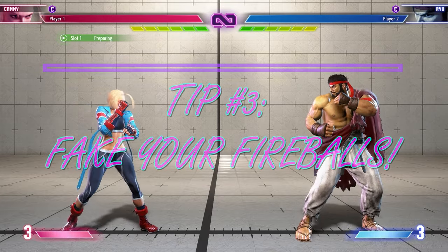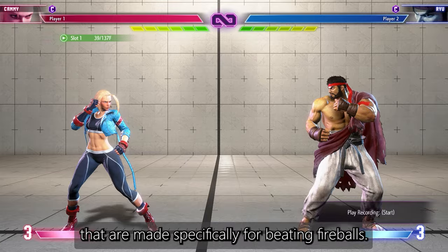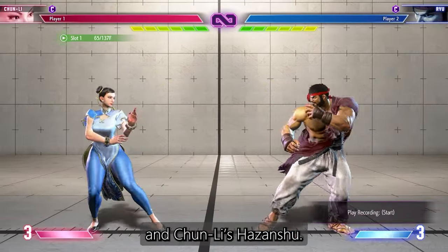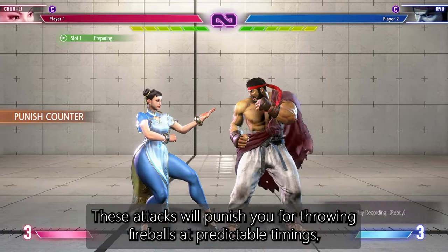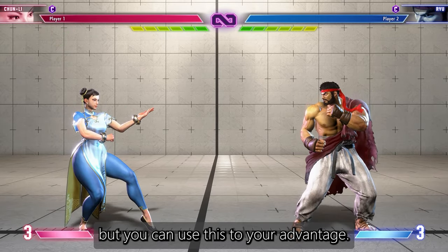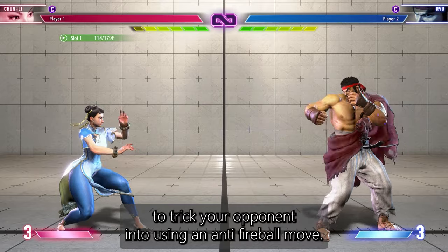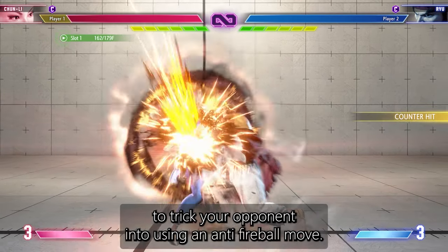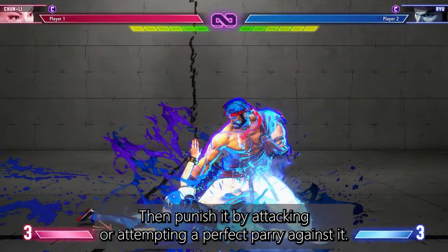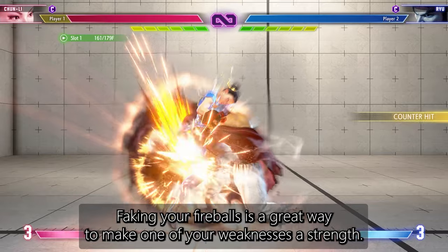Fake your fireballs. There are many special moves in the game made specifically for beating fireballs. Some examples are Cammy's spin knuckle and Chun-Li's Hazanshu. These attacks will punish you for throwing fireballs at predictable timings, but you can use this to your advantage. Try to fake a fireball with something like a standing jab to trick your opponent into using an anti-fireball move, then punish it by attacking or attempting a perfect parry against it. Faking your fireballs is a great way to make one of your weaknesses a strength.